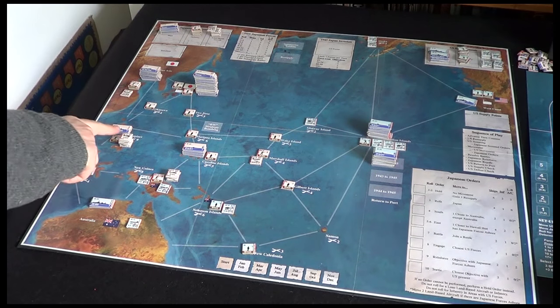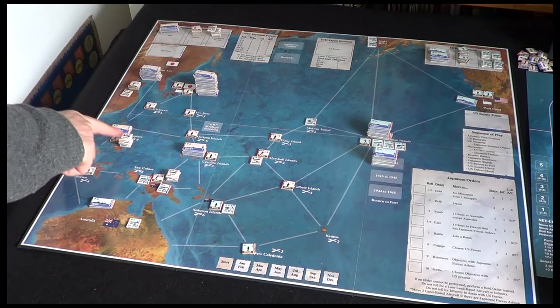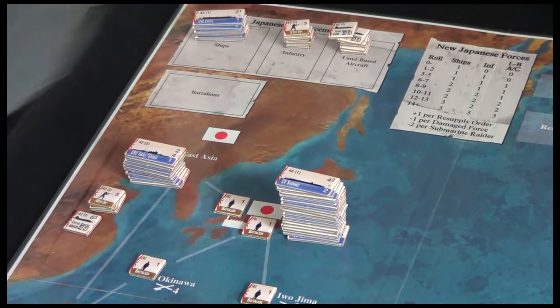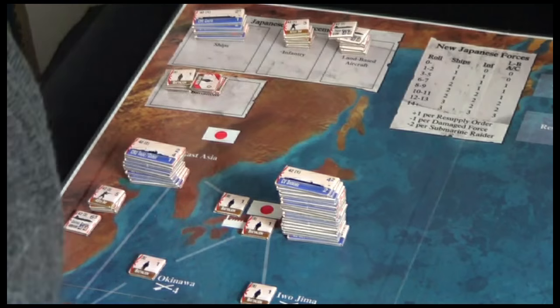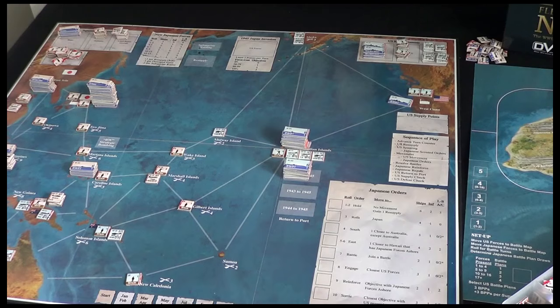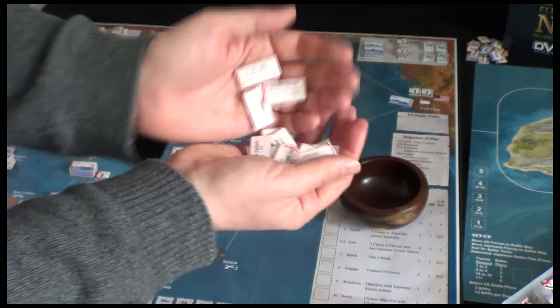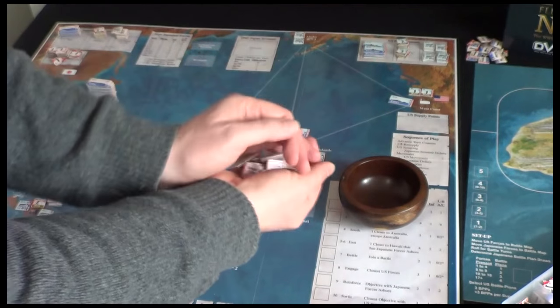Once more I've stacked and randomized each of the infantry and land-based aircraft. We also have Japanese battalions stored as spares, and a bunch of Japanese battle plans that we're going to place in a cup to draw from — these are unpredictable tactical decisions the AI is going to be making.